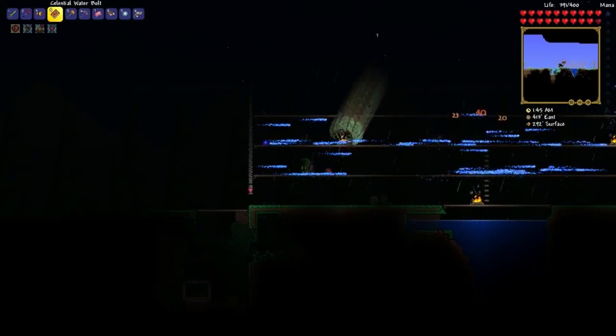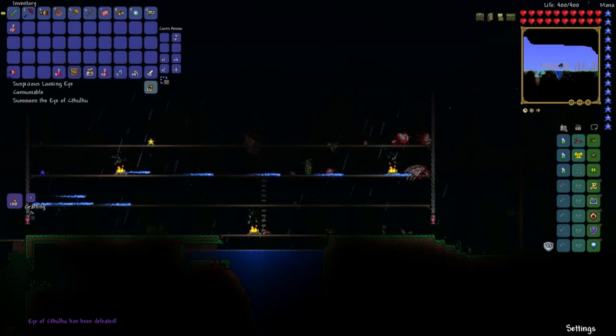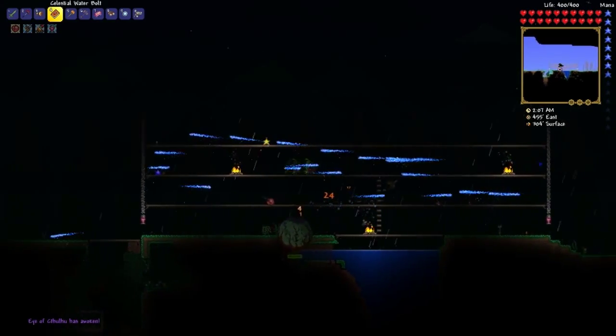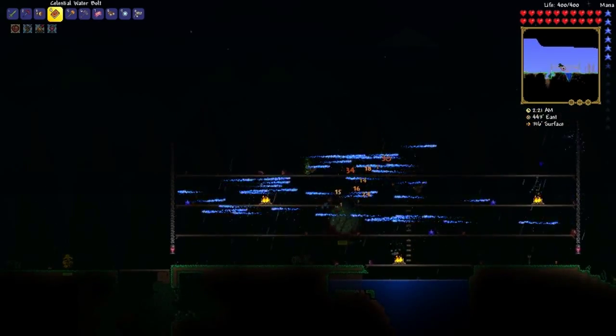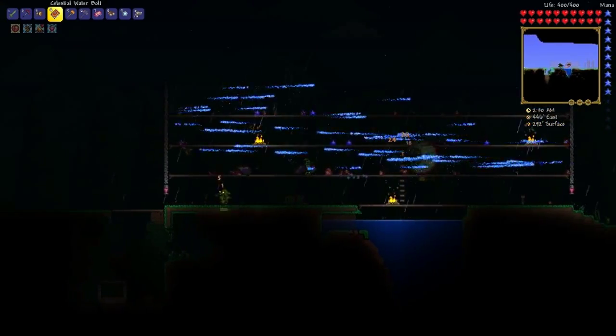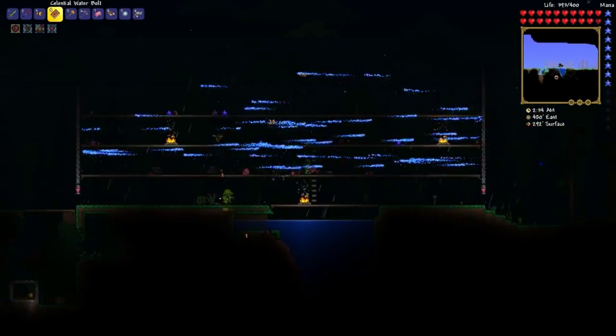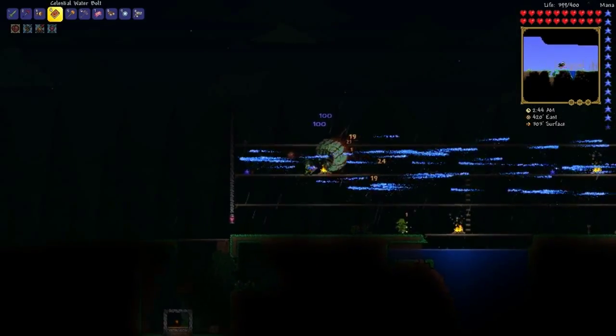I'm thinking my dash is actually canceling out... I'm out of mana. I think the charge is actually canceling out damage that I receive from contact - yeah, I think it's canceling contact damage. Damn, that's actually pretty handy. It's canceling the damage from his quick charge, so that's cool. I like it - it's allowing me to dodge a lot easier.